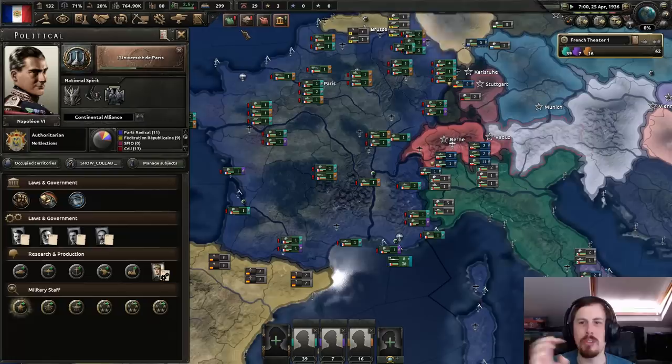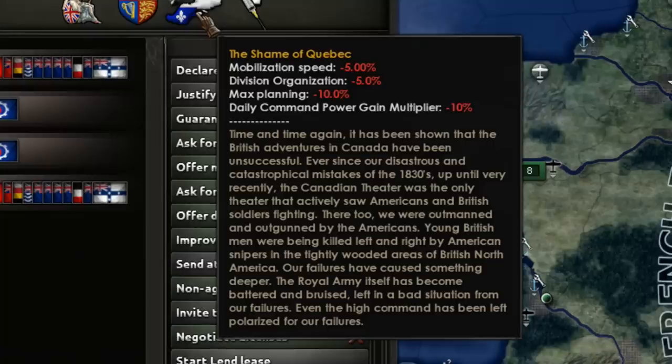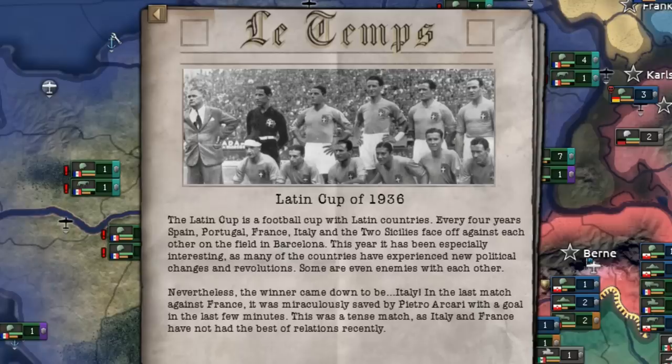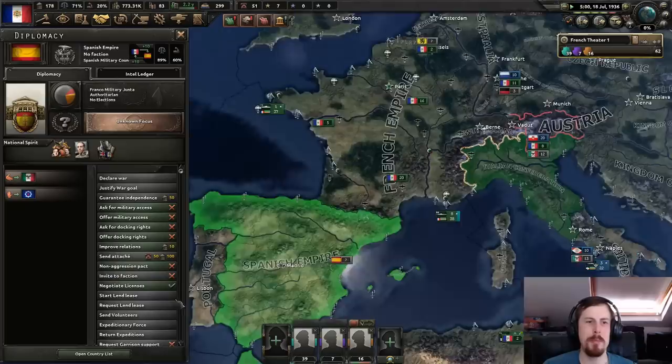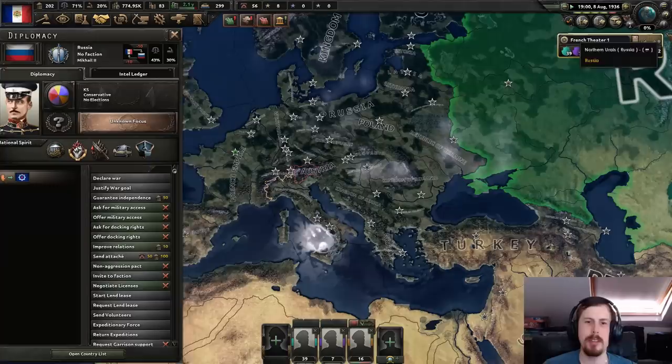Our industry is really quite nice at the moment. The Royal Britannia, Imperial Federation, and the shame of Quebec — time and time again it's been shown that British adventures in Canada have been unsuccessful. I do actually quite like the setting for this mod; it's quite an interesting scenario. The Latin Cup every four years — good for Italy, I guess. The Spanish Empire is still a boot. For a first release this has a fair amount of content; I hope they keep updating this.